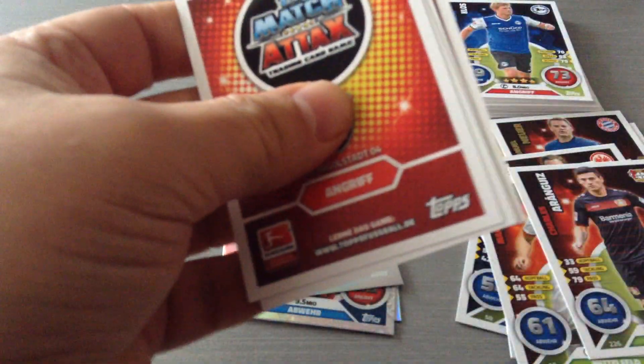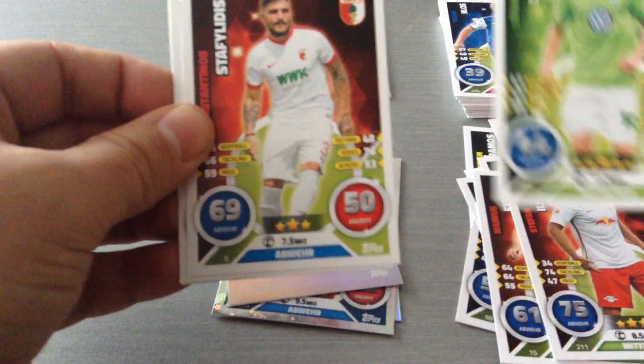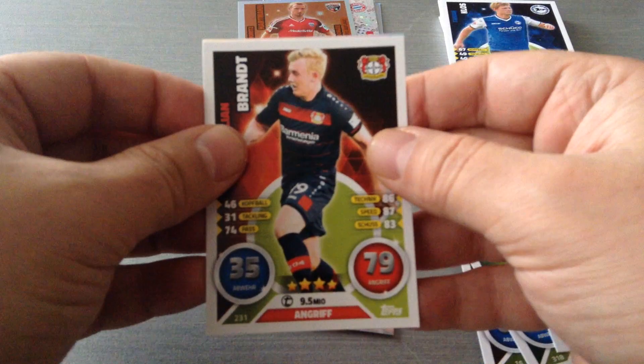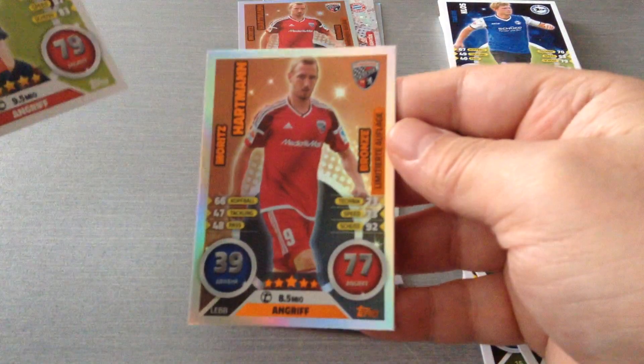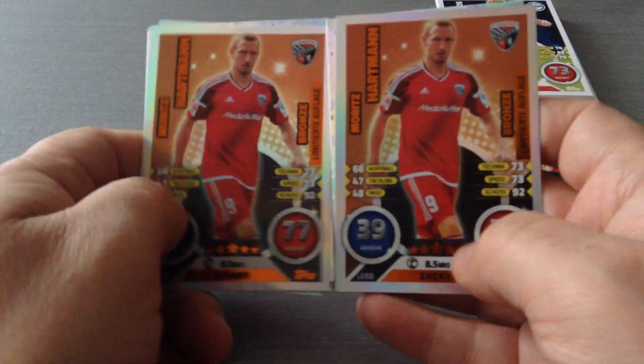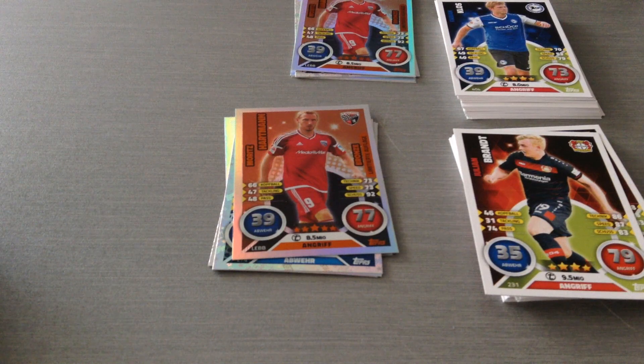Last packet — the limited edition will be in this one. Let's see if it's gonna be a good one. Ilsanca for Leipzig. Julian Draxler, Wolfsburg. Staphylidis, the Greek for Augsburg. And we got Julian Brandt. And limited edition — boom! A bronze. So that's the second blister. We've opened two blisters from the German Bundesliga and we got, unfortunately, two bronze cards. I hope you've all enjoyed this video. Please give it the thumbs up. Subscribe to my channel if you've forgotten to do so. Until then, rest chaos signing off. Ta-ra for now.